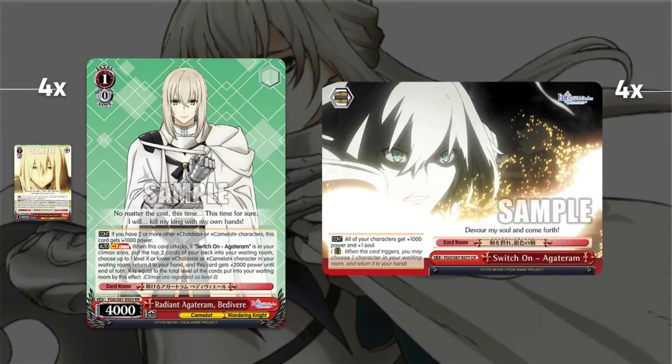At level one we have 16 total, 8 of which are key cards. Four copies of the Bedivere combo — probably the best generic plussing combo this set has access to. It's off the door climax; he sits at 5000 power if you have two or more Shouty or Camelot characters. When you attack with the combo you mill two cards and salvage a level X or lower character. With the climax down he swings for 8k, which is overstated for a level one combo. It's an on-attack combo, so it's a guaranteed trigger.